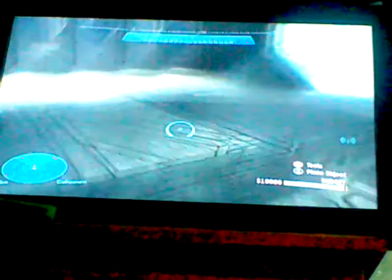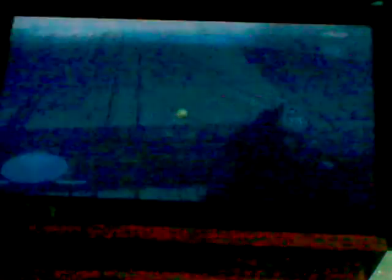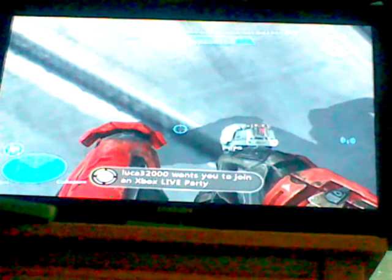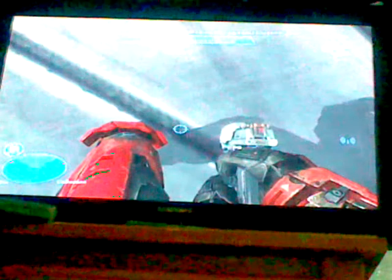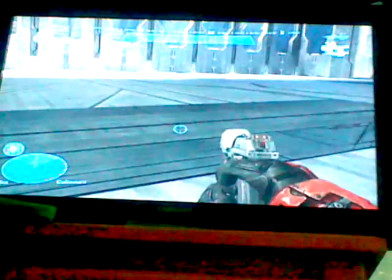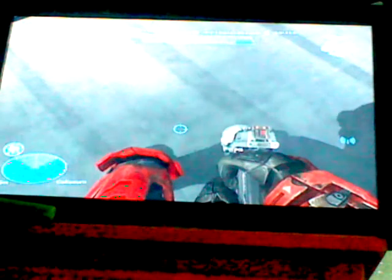That's pretty much it for your infection map. Now here's the hologram glitch. Get your hologram equipped. You can't always do this in any game, but if you're lucky you can. Stare at the ground, then hit the keypad to bring up the scoreboard and use your hologram at the same time. If you do them at the same time it should spawn a different person as the hologram. You have to time it exactly right or it will not work.